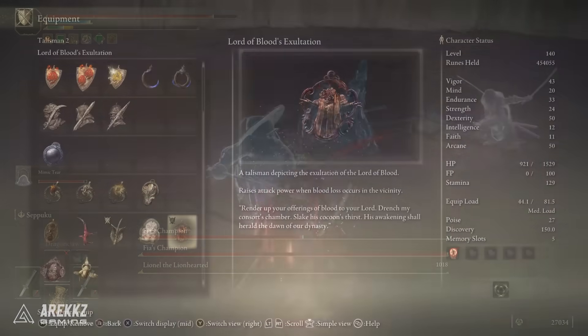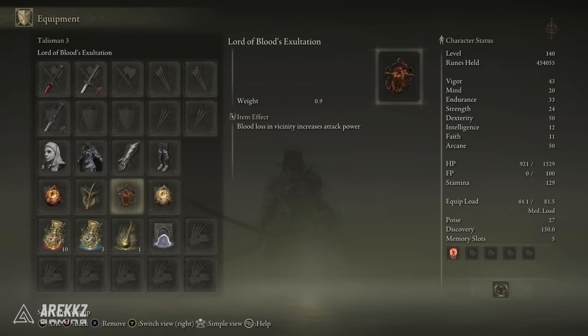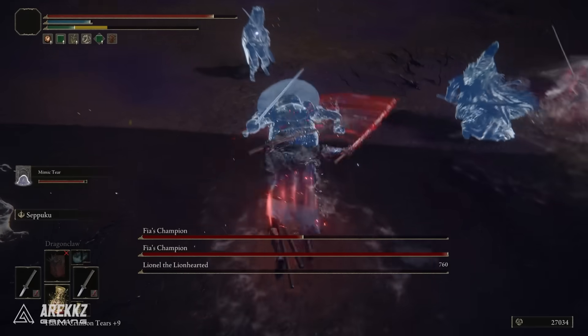In addition, the Lord of Blood's Exaltation is a fantastic talisman that stacks with the White Mask — those two make for a very potent combo. This one also raises attack power when blood loss occurs in the vicinity, so with both on together you're maximizing your damage with blood loss. Finally, the last slot is kind of a customizable slot — sometimes I throw in something for more health or stamina. Currently I have Marika's Scarseal for a small stat boost, but you can swap this out depending on what you feel you need.